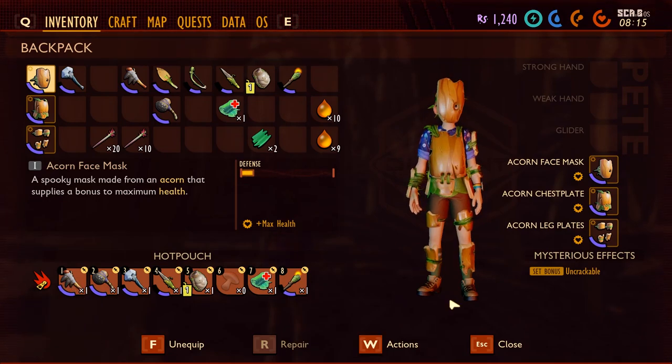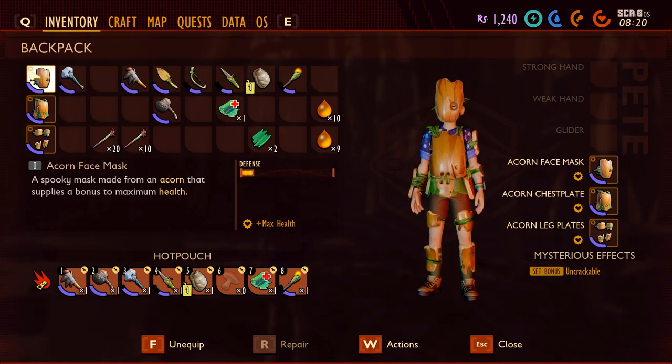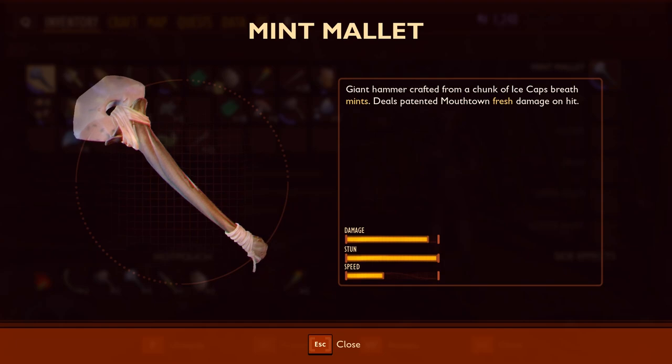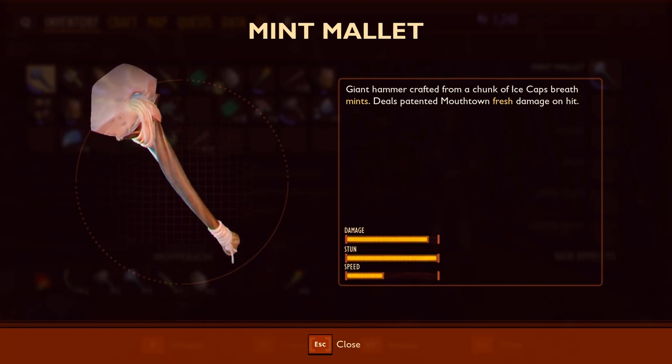For equipment I'll be using the acorn armor as it's easy to get and you don't have to fight anything. It's tough and gives you extra health. You can also use ladybug armor if you want because that's best at blocking, but it's harder to get. For the weapon I'll be using the mint mallet as it's the best melee weapon currently in game.